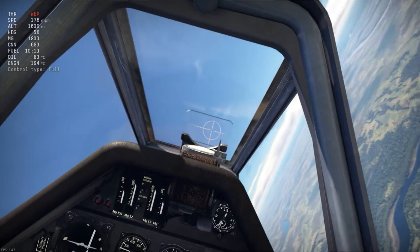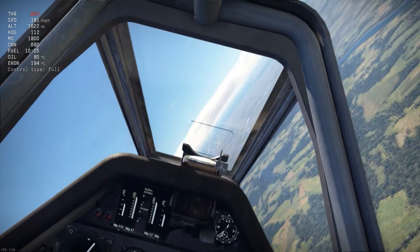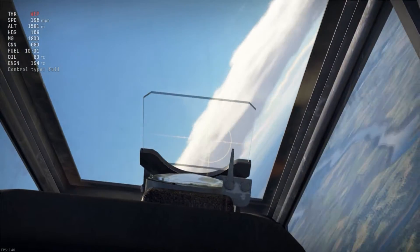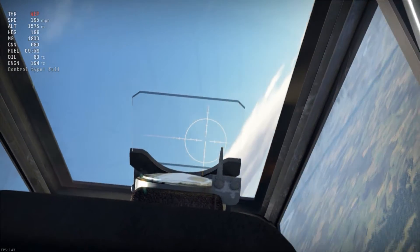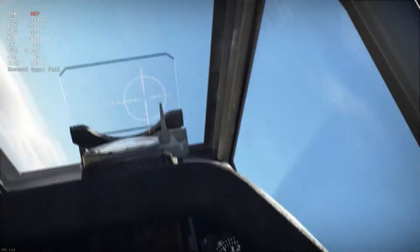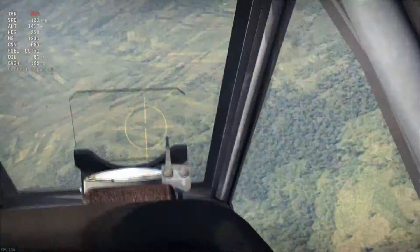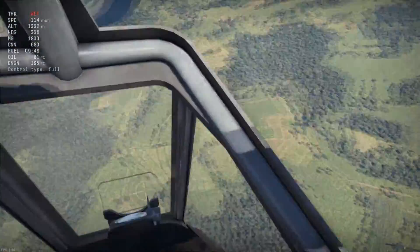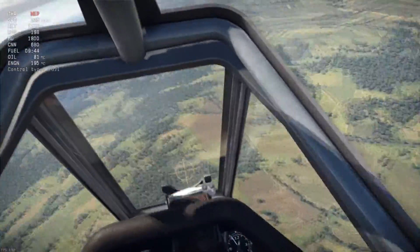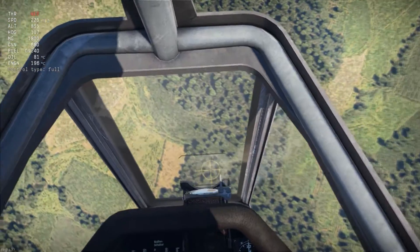Let's say the worst happens: we're low on speed, doing a tight turn, and someone's just in our gun sight, so we turn as tight as we can and we've entered a stall. To get out of a stall, center the stick as much as possible, point the tail in the opposite direction of the spin, and all you can do is hope. And it looks like — okay — we've exited the stall.